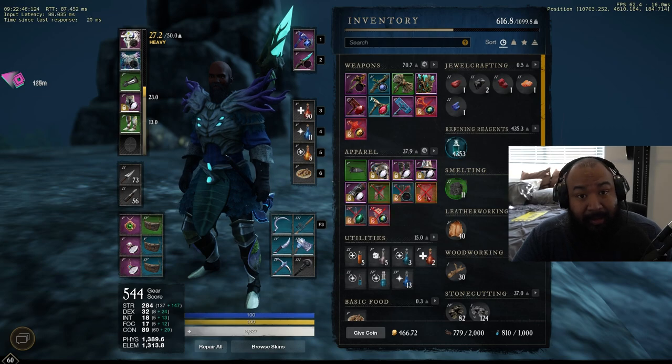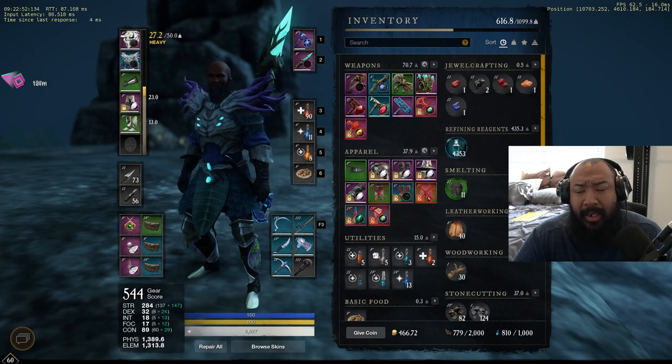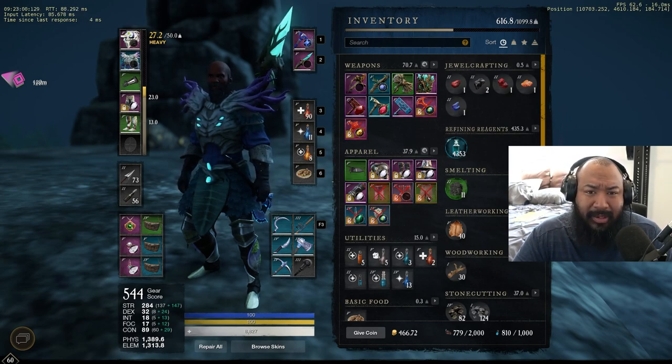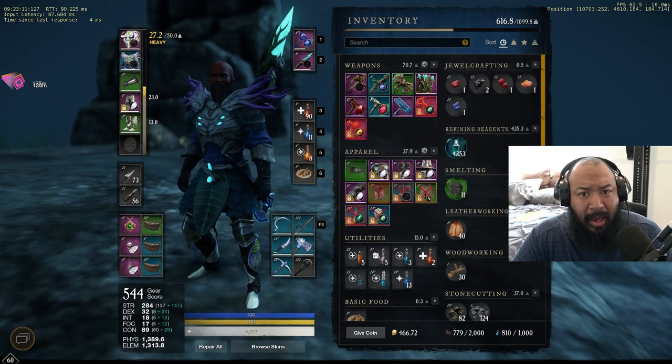I made some big mistakes where I thought that once I hit 60, got my PvP gear and my legendary weapon quest done, I'd be at like 560 gear score. Then supposedly — since your gear drops are based on gear score — I'd just get all these 560 drops, get a head start, and grind out 560 to 600 gear score.